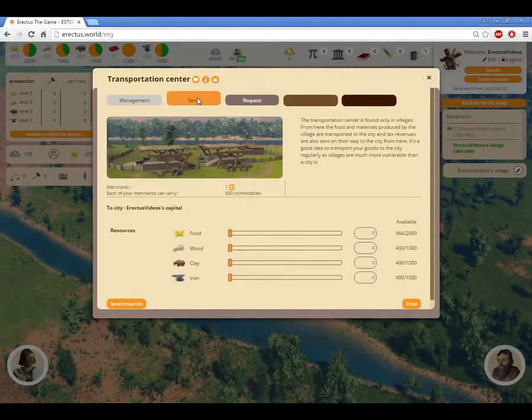The transportation center can also work the other way around. By looking at the request tab, you'll find another set of sliders. These are used by the village to request resources from a city. You'll be able to send an amount of resources depending on the number of merchants you have available.